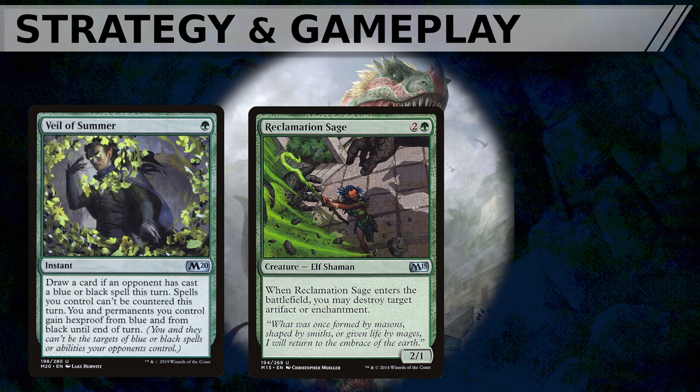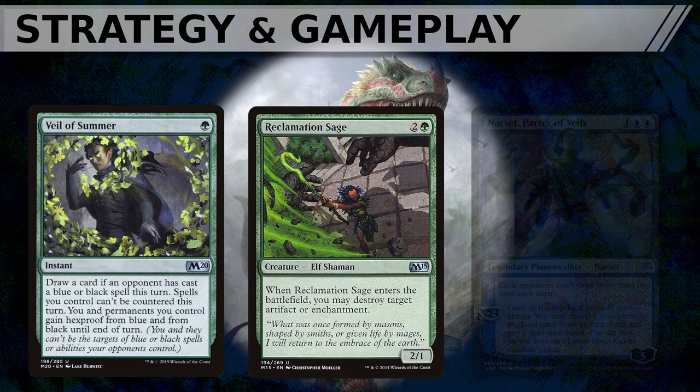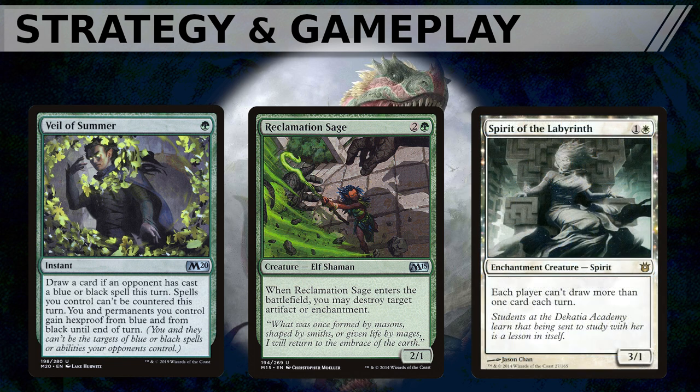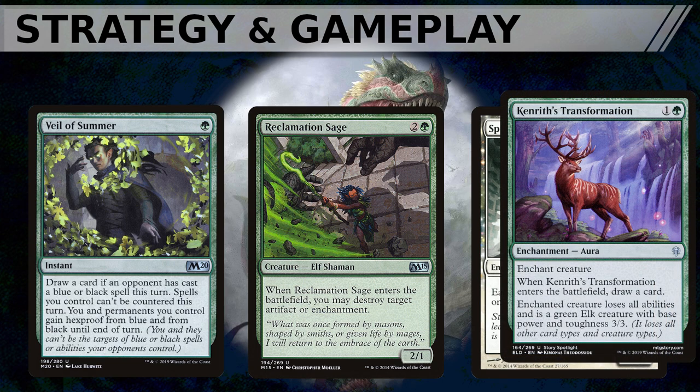Galta wants to rely on other decks to have answers to earlier threats which affect all players, forcing opponents to spend interaction on one another, depleting what's left to handle Galta. Galta has limited options to tutor up answers to major threats such as Curse of Totem — if you suspect stax, hold tutors for Reclamation Sage. Against Narset, Parter of Veils, you need to expend bodies as attackers to remove her. Against Spirit of the Labyrinth, options are very slim and you must rely on Beast Within or Kenrith's Transformation.